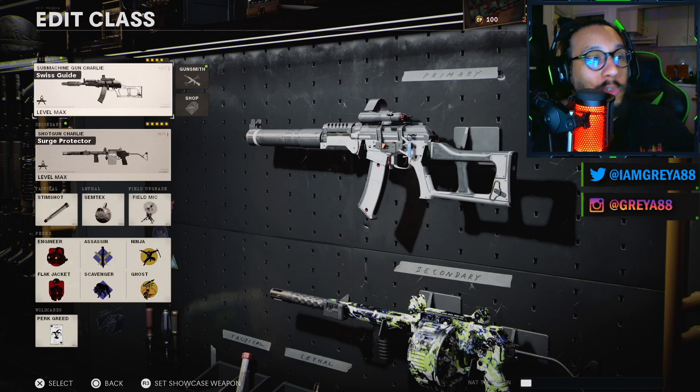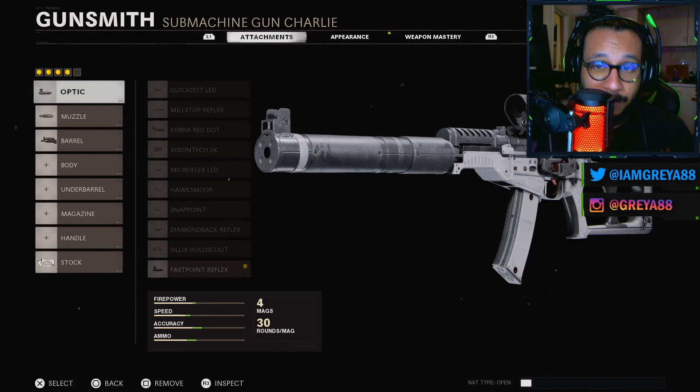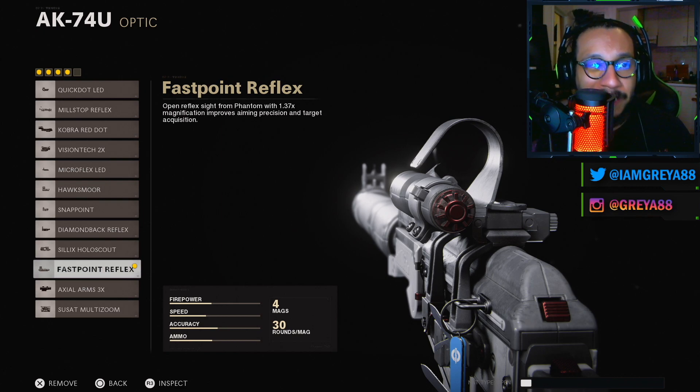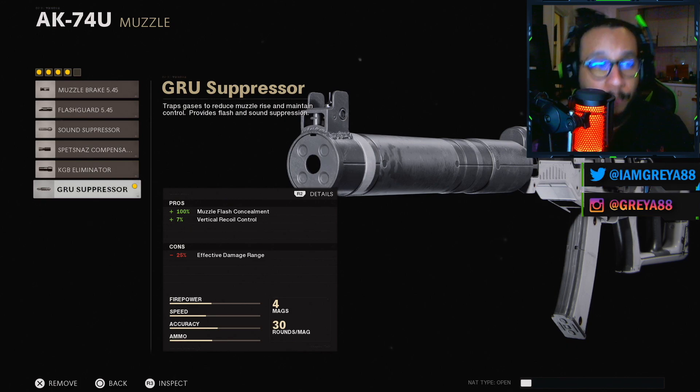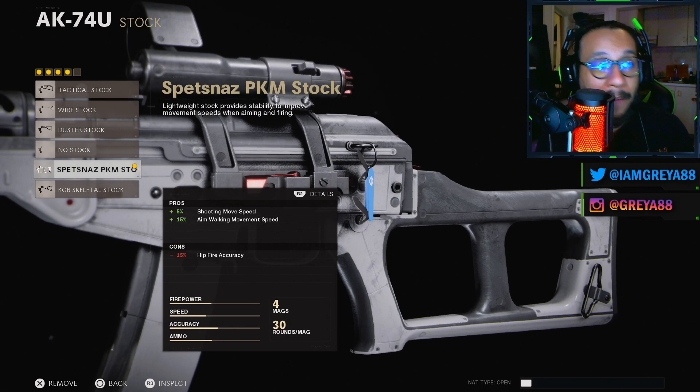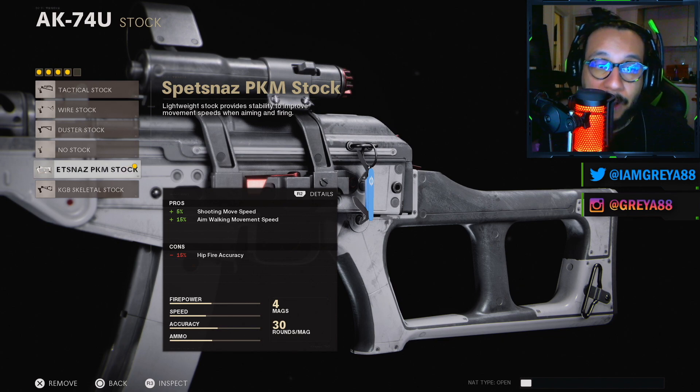Alright, the Swiss Guide AK-74U SMG blueprint — I just love the way this thing looks, reminds me of the AS Val. Let me know if you guys see what I see. They decided to go with four attachments instead of utilizing all five slots. First up, the optic is the Fast Point Reflex Sight — 1.37 magnification reflex. On the muzzle they went with the GRU Suppressor: 100% muzzle flash concealment, 7% increase to vertical recoil control, negative 25% to effective damage range. On the barrel they used the 9.3 VDV Reinforced Barrel: 18% increase to effective damage range, 80% increase to bullet velocity, negative 4% sprinting move speed, and 20% decrease to aim walking movement speed.